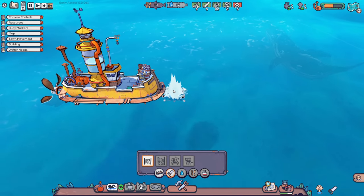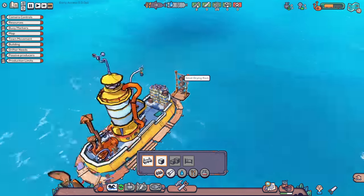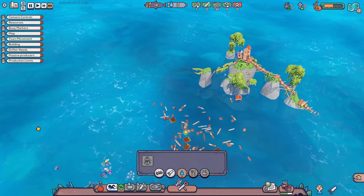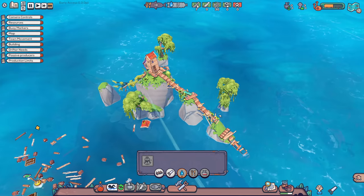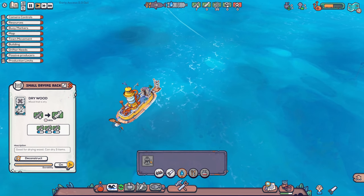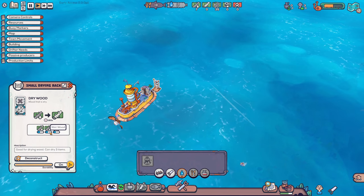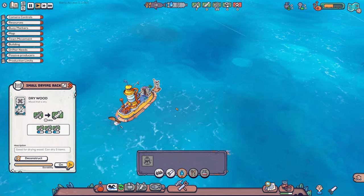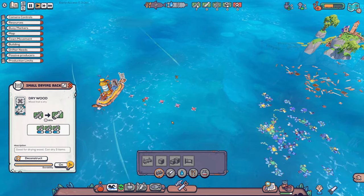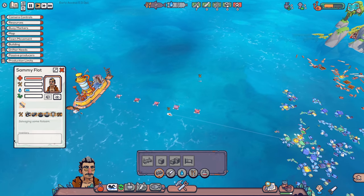Let's get a little drying rack right there as well. So my drying rack's built. I need to get this — I need more wood. Dry wood. So to make a water station I need six dry wood, and that is on its way to being done. Can dry three items.